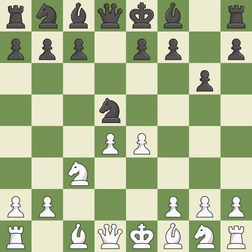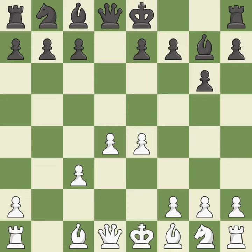e4 takes full control of the center and attacks the knight on d5. Nxc3 trades the attacked knight and gives white a large center that black will attempt to attack. Bxc3 recaptures the knight and supports the d4 pawn. Bg7 puts the bishop on the long diagonal in a move called a fianchetto.